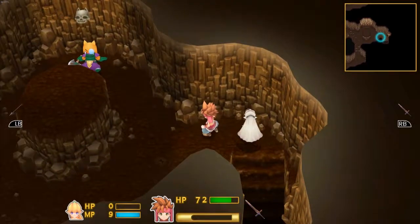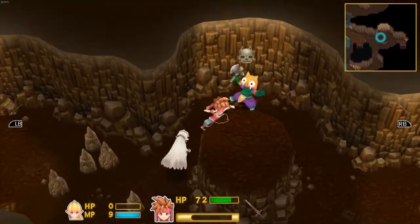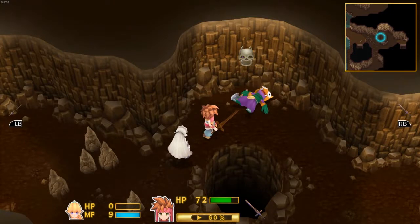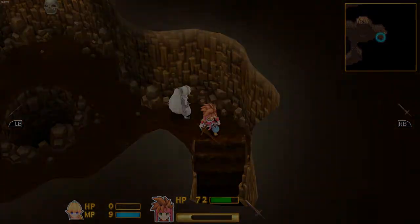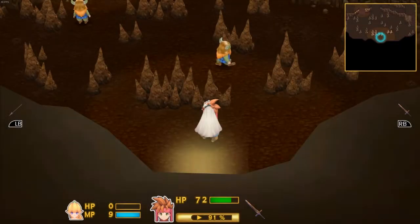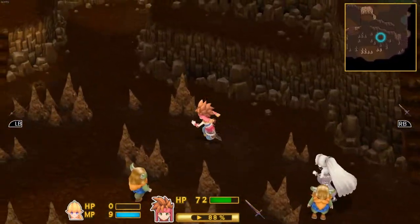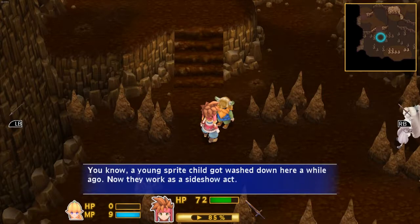Now I've got a weapon again. I got to activate the skull — those skulls are actually a kind of neat feature. Only problem is you've got an enemy there when it all happens. Why did the music change? Oh, hi there. I love the voice too. 'Oh my, you're from the surface? You know, a young Sprite child got washed down here a while ago — now they work as a sideshow act.'